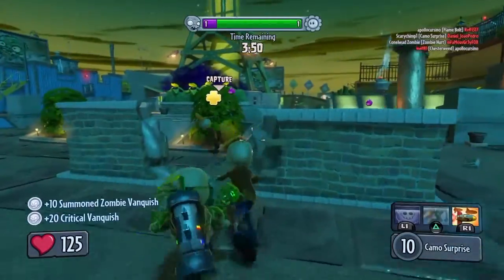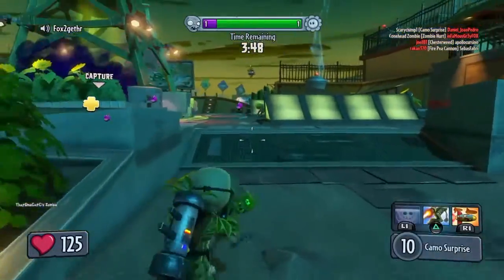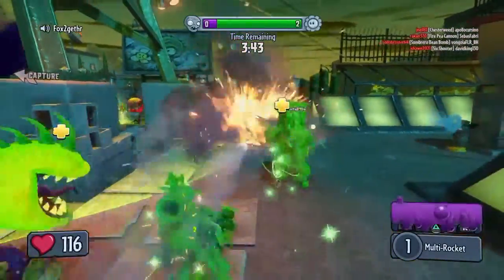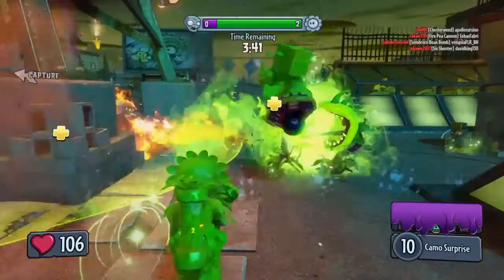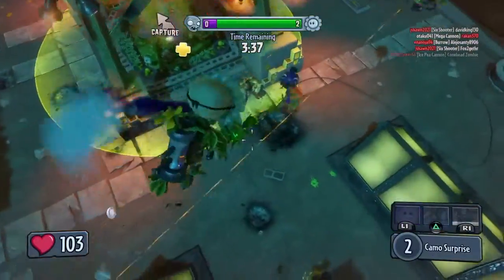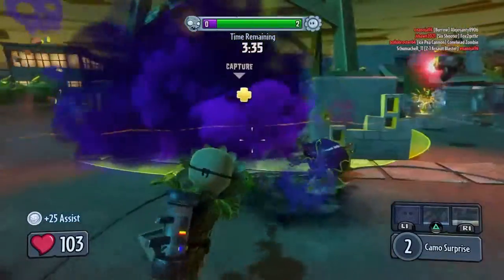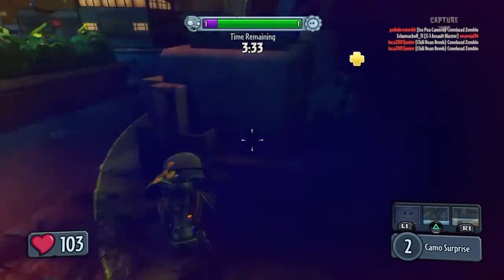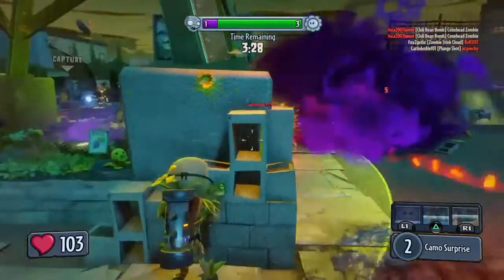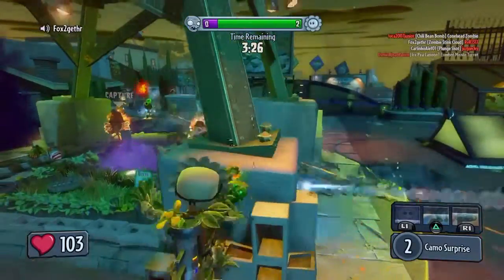I'm just sitting there watching those two guys, then I'm being revived again. I get some healing from my own zombie. Then I notice there was a guy behind us so I blow my rockets at him, then I revive some other guy.